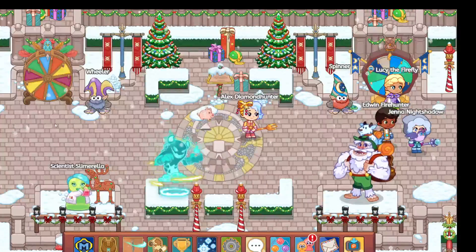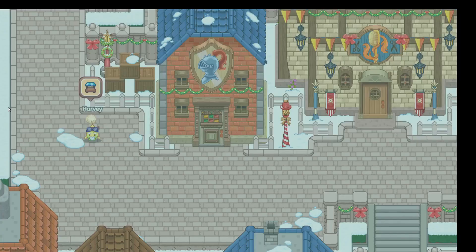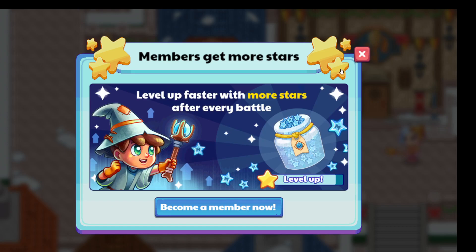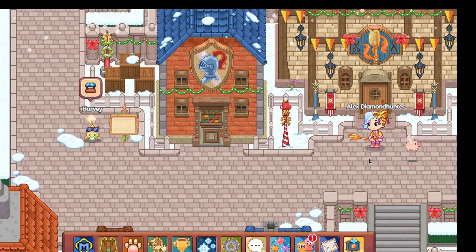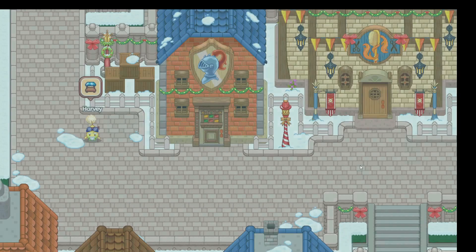Now, with that out of the way — next, we have: you might be wondering how do you get these things easily. Well, that's probably the most shaded picture they've ever done. Whoever drew that — it's actually a pretty good little jar. So, how you would get these — it's very simple. All you have to do is do the battles.